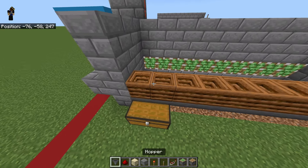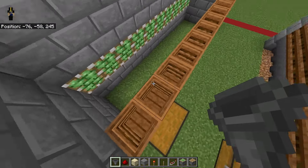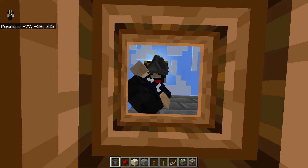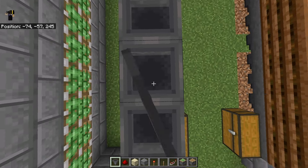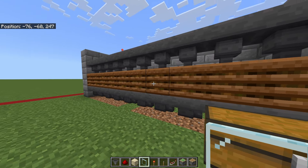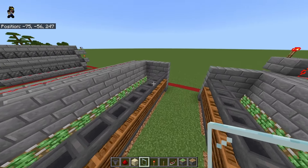Now on top of these composters, take another row of 10 hoppers on both sides going into the composters. In survival, you're going to want to crouch, jump up, place your hopper, and then you can do it like that. So now you've got those hoppers going to the composters, and the hoppers going to the chest below the composters — both sides, just like that.